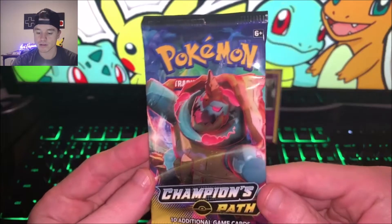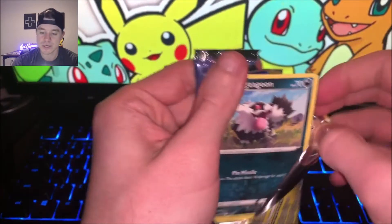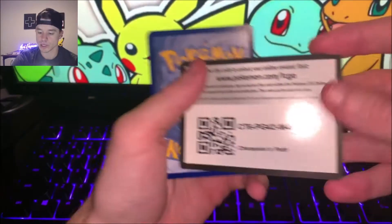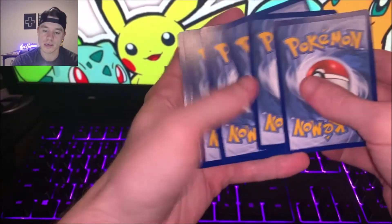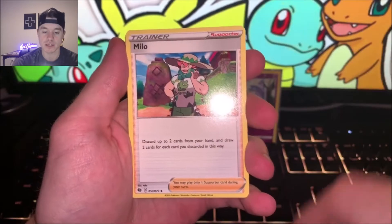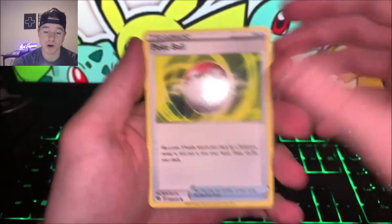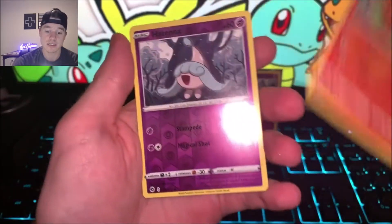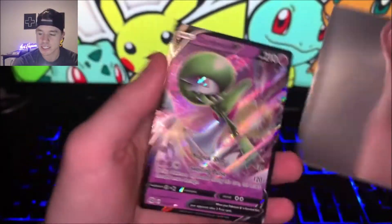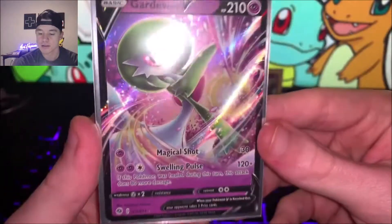Not bad, not bad at all. Let's see what we got here. Code card for you guys and gals. We got a grass energy, Milcery, Great Ball, Malamar, Zigzagoon, Sizzlipede, Pokeball, reverse hollow Inkay, Vulpix, Hatenna — oh, a Gardevoir V! What a beautiful card. Let's get it in the sleeve first. What a beautiful card that is — super excited about that one.